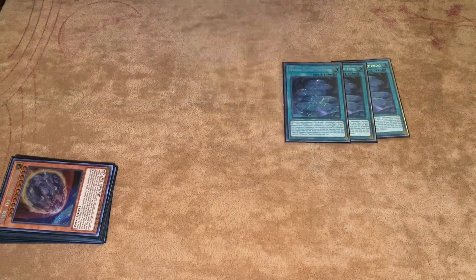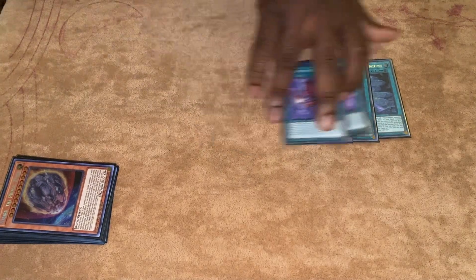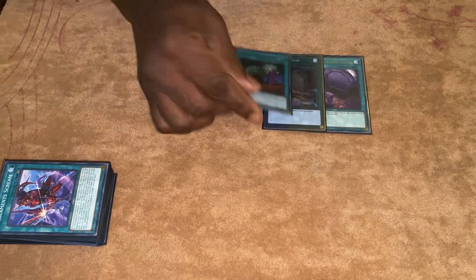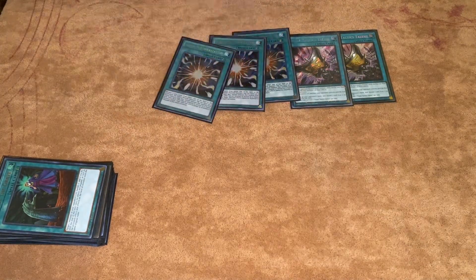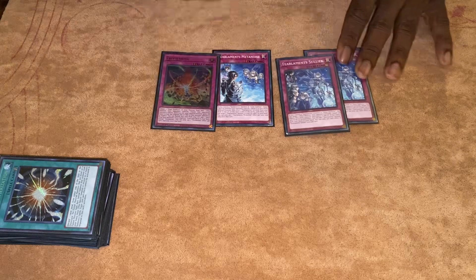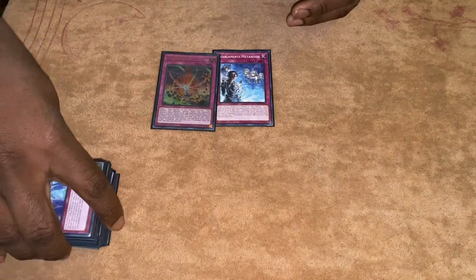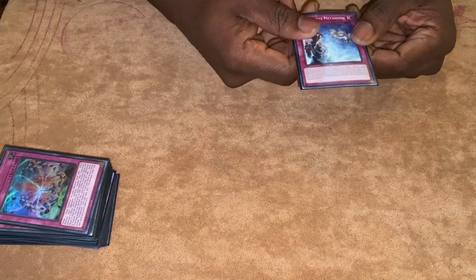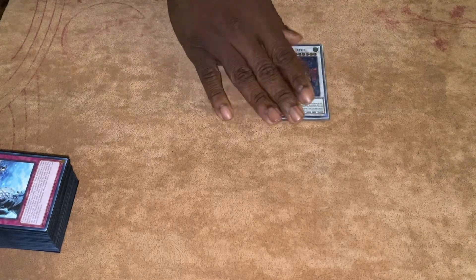For the spells: three Pearl of Rhino, two Scream — self-explanatory. Foolish Burial Goods, Foolish Burial, Called By for the one-ofs. Then two Talents, three Super Poly — this has been a killer combo. For the traps: Menoise, two Seliuk — self-explanatory. A lot of players are taking Menoise out, but Menoise is too good not to play, especially with Droll and Ash being very prominent in this format. Menoise is a great way to play around Droll.